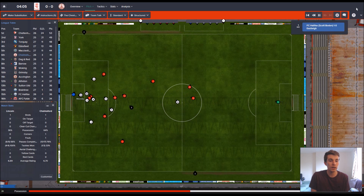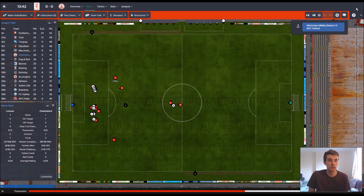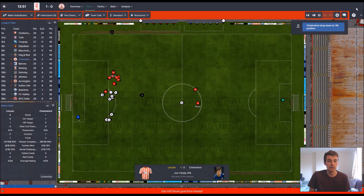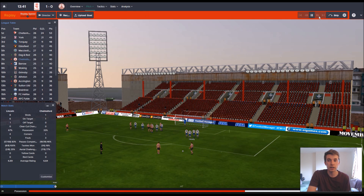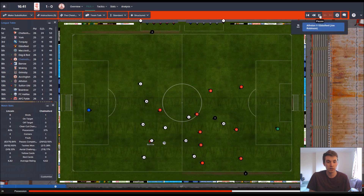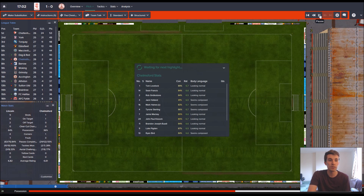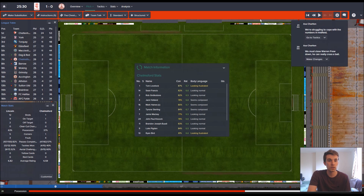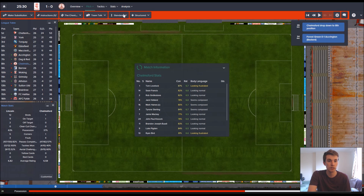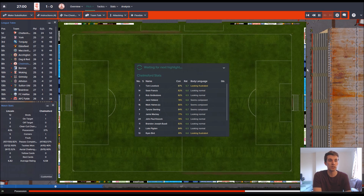We've been better at getting to first balls since changing the tactic. But they've scored from a direct free kick — ze bastards. I'm going to go attacking because we haven't done anything. Oh, maybe not — Lincoln are in the relegation zone and they're already exposing my tactic. I'm going to go a bit more attacking because it worked in the last game. Push forwards, come on.